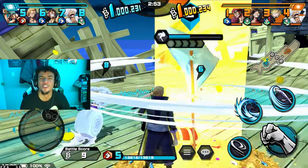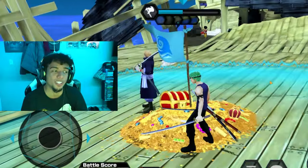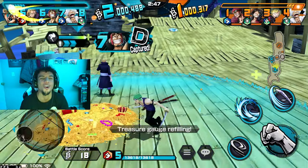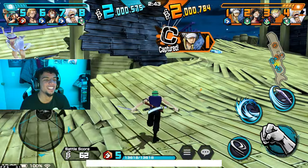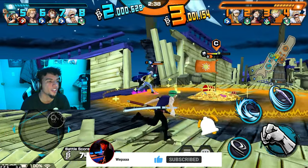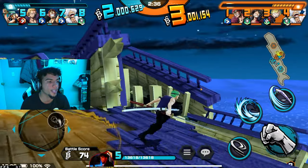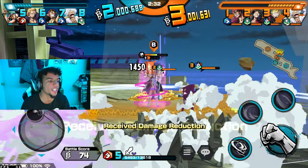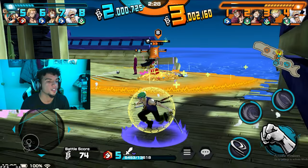We know Zoro often gets lost, and he was definitely lost here with his outfit — you're going to the sky and wearing a tank top? Anyways, he's a runner unit, so I'm going to try and capture some flags. I can already feel the difference in speed. How did Gear 5 get me already?